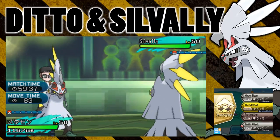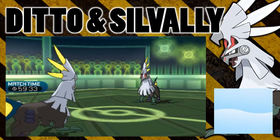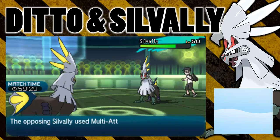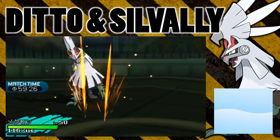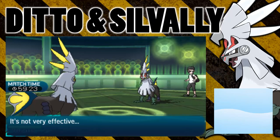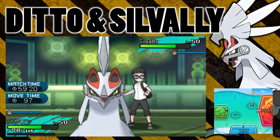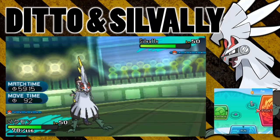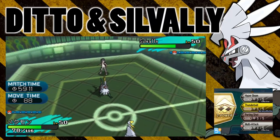I'll go for multi-attack with both Silvalli and Ditto this turn to see what happens. Ditto is using the multi-attack — is this going to be not very effective or is it going to be normal? Okay, so that was just a normal type attack. You can see Silvalli here is going for multi-attack, and that is not very effective. So it doesn't actually appear on screen, but for Silvalli, despite that being an electric type attack, in the moveset it just appears as it does in Ditto's — as a normal type move.